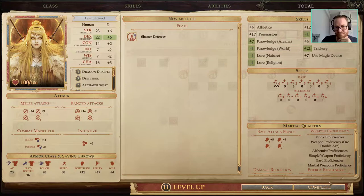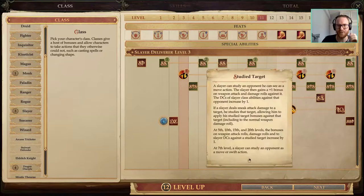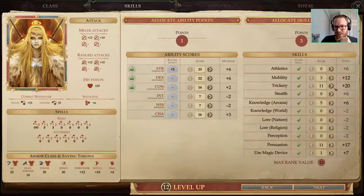Level 11: Shatter Defenses, in my humble opinion very necessary. It comes just on time — level 11 is fine; you maybe want it at level 10 or even 9 if you can squeeze it in. But for this build we need so many other feats that level 11 it is, and that's perfectly viable.